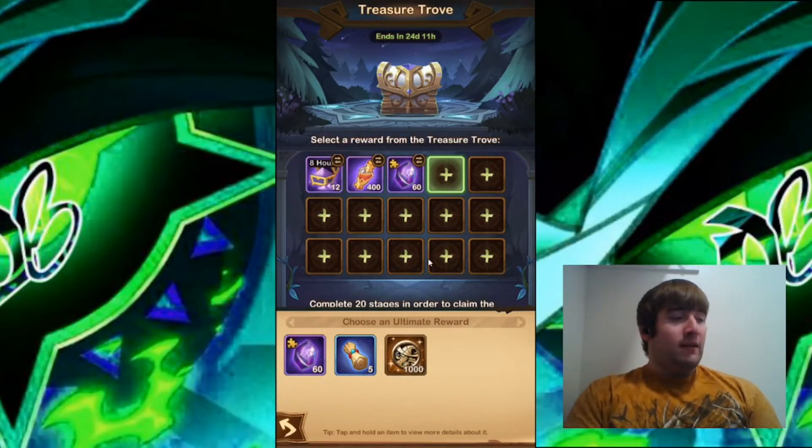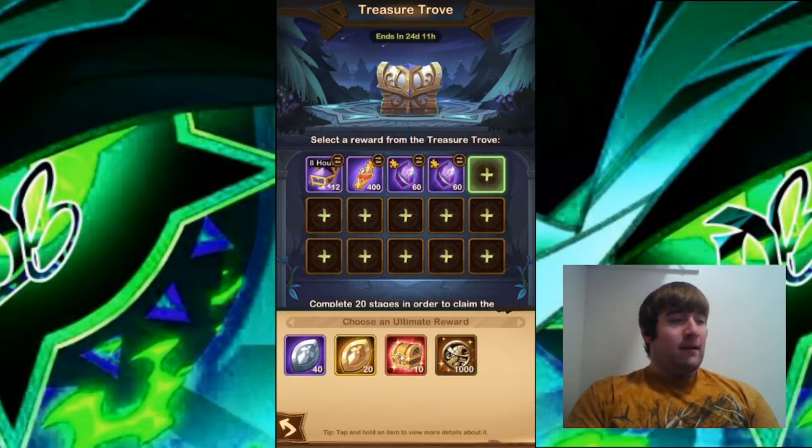For the fourth slot, I'm going to go for the 60 Elite Soul Stones again, because the five Normal Squirrels isn't even a full 10-pull, and the Poe Coins aren't even a full 10-pull of furniture either. For the fifth one, I'm going to go for the Red Chests — I always want Red Chests from here. I have a lot of Primordial Emblems, and the Amplifying Emblems just aren't as important to me as the Red Chests.